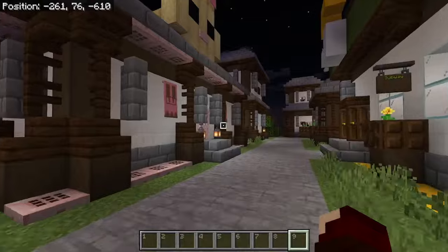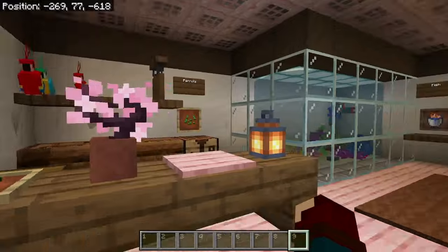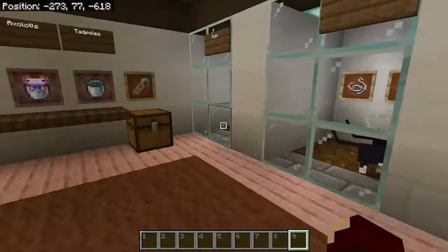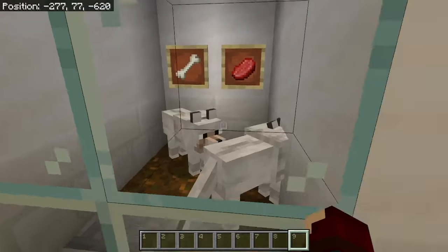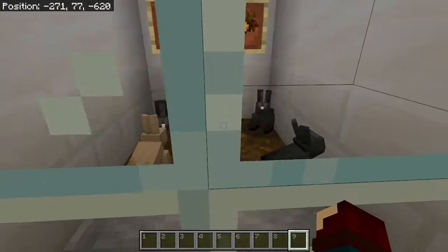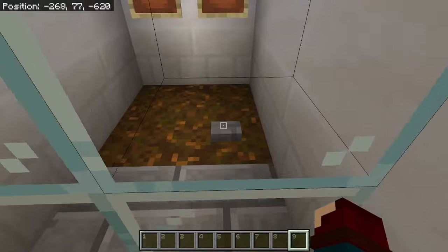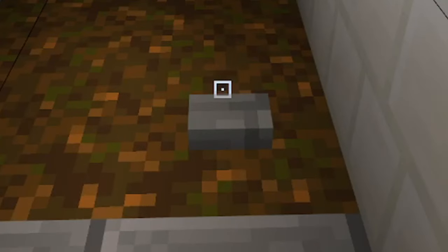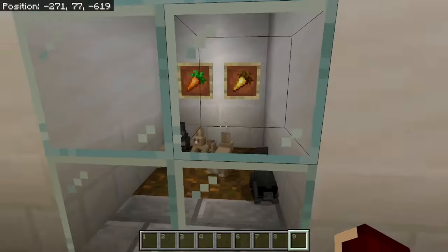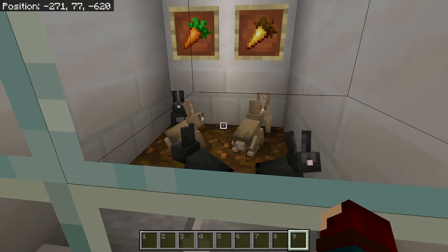Right next to it we have the pet store. We have a lot of pets here — we have fish, parrots, and over here we have wolves, cats, bunnies, and we also have pet rocks. Look at that — so lively. That might be one of my favorite ones, although second place goes to the little bunnies. Look at them. They're so cute.